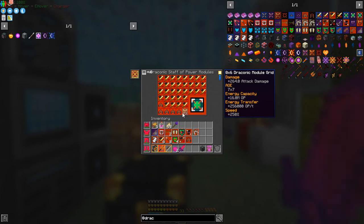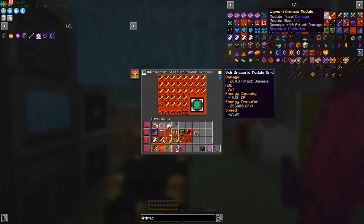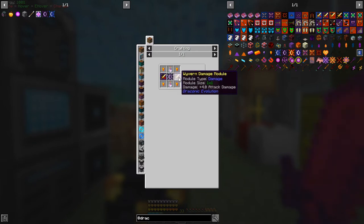On the staff I've got one, two, three, four, five speed upgrades and a whole load of damage modules. For example, the damage module recipe requires two dragon's breath, two awakened wyvern damage modules, and nuggets of awakened draconium. The recipe for those is two potions of strength, the earlier level damage module, four draconic draconium ingots, and one draconic draconium core. The lower-tier ones are made with two potions of strength. Making all these potions is quite a pain.